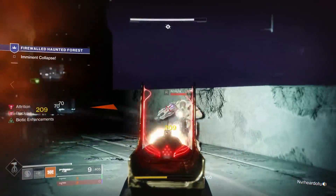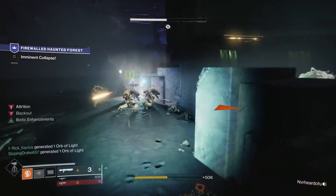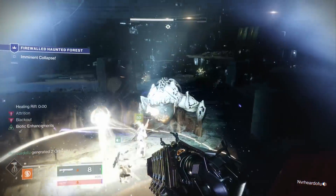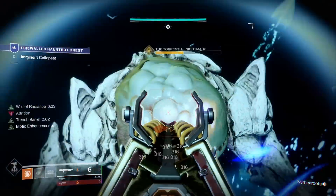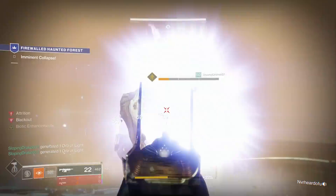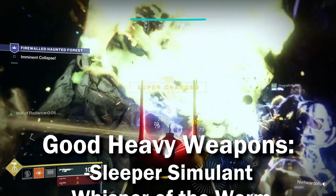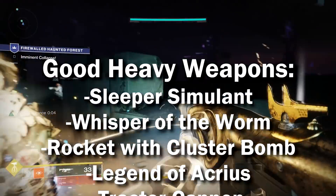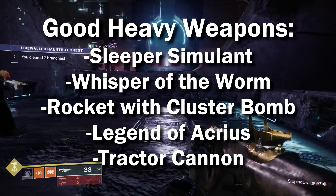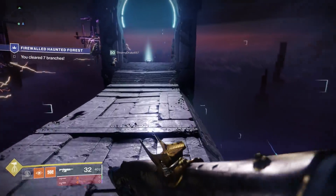For heavy weapon recommendations, number one has to be the Sleeper Simulant. It is frighteningly effective against bosses but also very effective against daemons. As you dive further into the Haunted Forest and your branch increases, enemies get a little bit harder with more health. Being able to snipe those daemons with a Sleeper shot — even at branch seven — is almost always a one-hit kill on a precision shot. If you don't have it, the Whisper is fantastic. If you don't have that, a Rocket Launcher with Cluster Bombs is good against groups of adds or the boss. Legend of Acrius would not be terrible, and Tractor Cannon isn't a bad idea if your other two teammates are using the Escalation Shotgun.